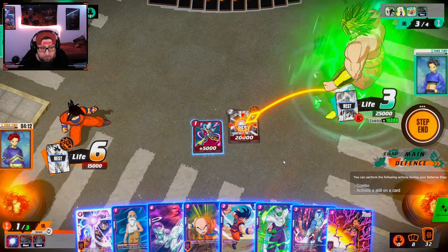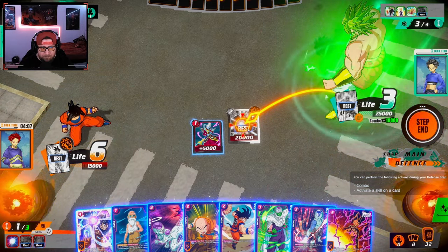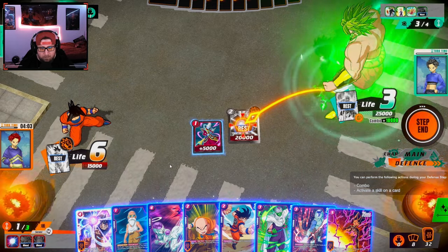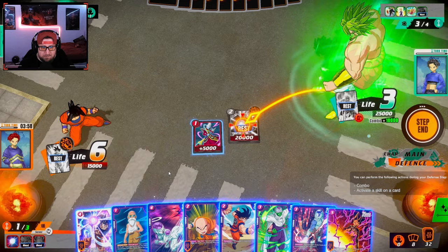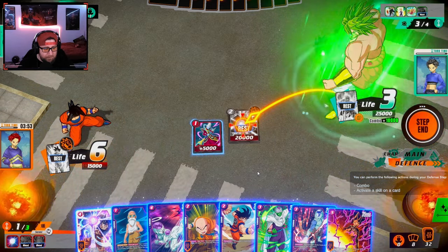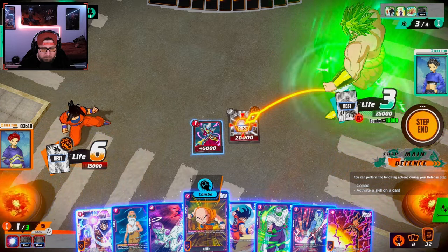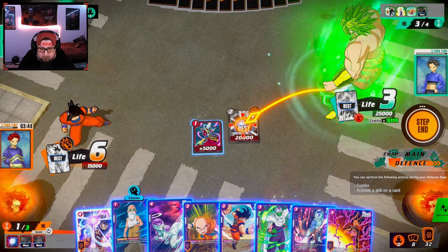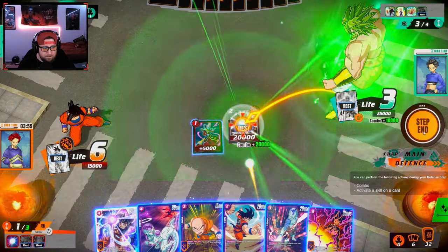He's really trying to kill my Hit — what's he at, 35k? He really does not like my Hit. I don't have any supers. It would take two cards to protect it. I really want to keep my Hit though. I think I'm going to keep Hit.